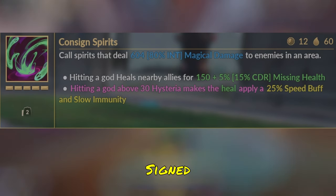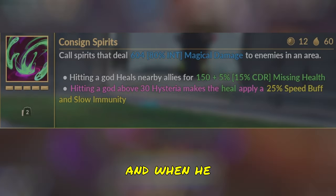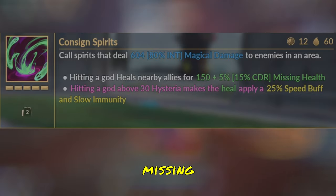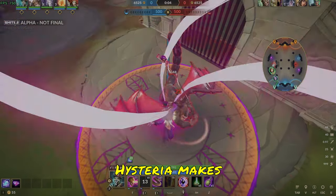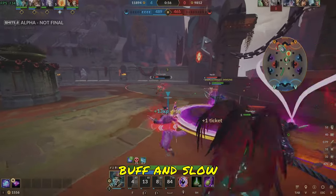Baron's second ability is Sign Spirits. Baron does damage in a circle in front of him, and when he hits enemy gods, he is healed. This healing scales based off of cooldown reduction and missing health. Hitting a god above 30 Hysteria makes the heal apply a 25% speed buff and slow immunity.